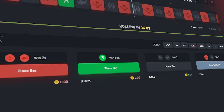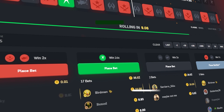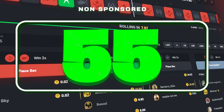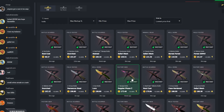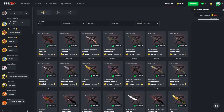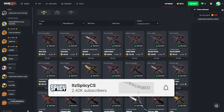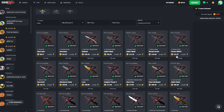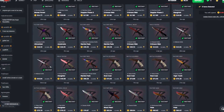Hey, what's up CSGO Roll degenerates, my name is Aiden and welcome back to another video. I hope you guys are doing super well. Today we have 55 in the balance and we are going to try and turn it into the cheapest knife that CSGO Roll has in stock at the moment — a 99-coin gut knife rust coat. If you guys enjoy, make sure to drop a like and subscribe. I've had a lot of fun with this series and you can collect some pretty cool knives to redeposit or give away.